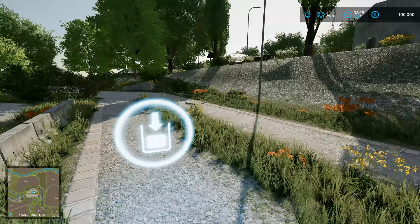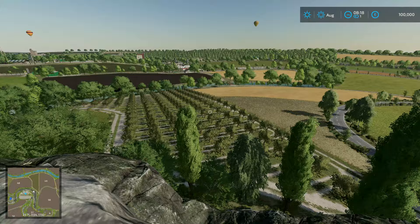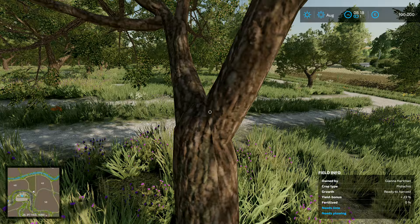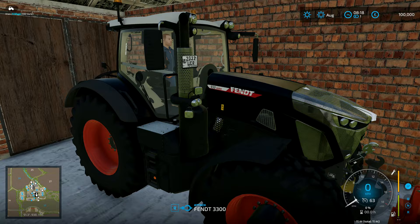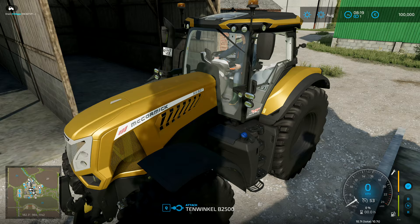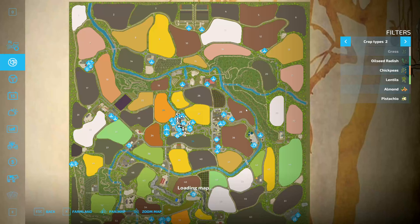I'm going to jump down to the charging station. This isn't like the hardcore series I've done before - we're going to do something different. This is basically a realistic series. We're going to play with some realism in mind. Here we've got pistachio trees that are ready to harvest but we don't own them yet. We start off with a farm - we have a New Holland CH770, a Fendt 3300, a Deutz-Fahr 7250, and a McCormick X8 627. That's the starting lineup of tractors.